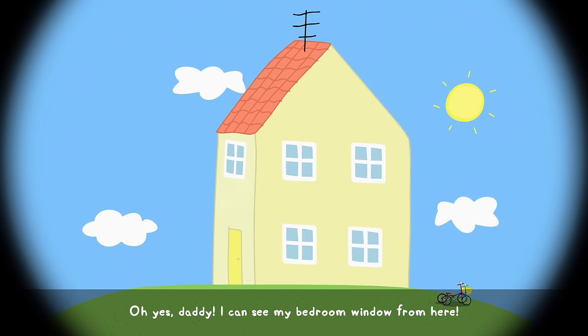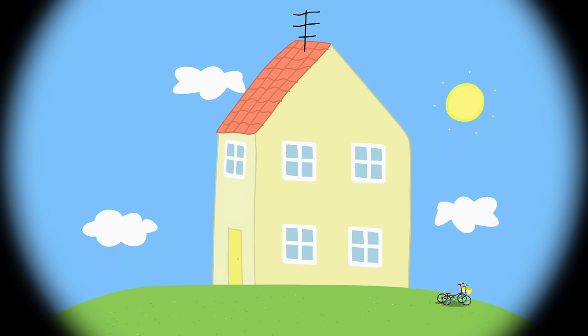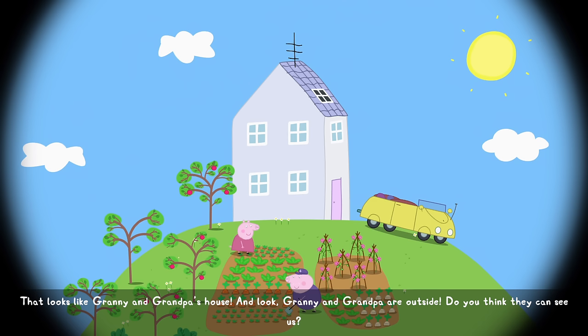Just press A to go to the next screen in the telescope and go through all of them until you're done at Windy Castle.